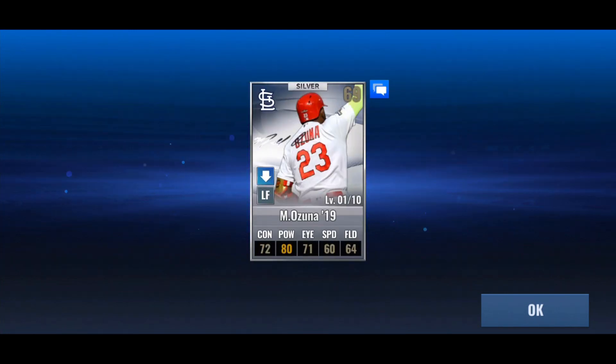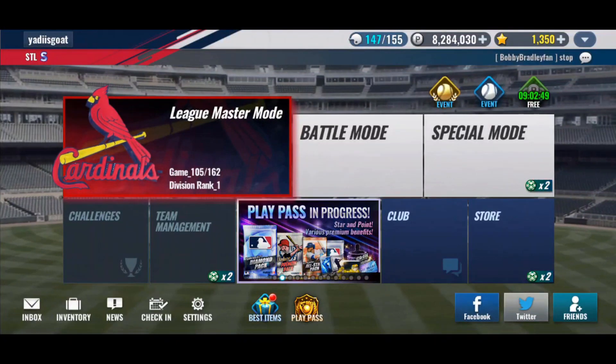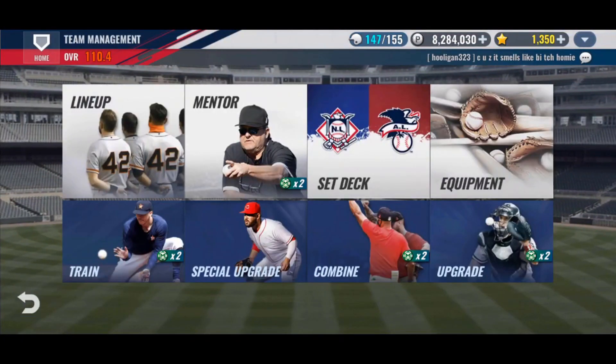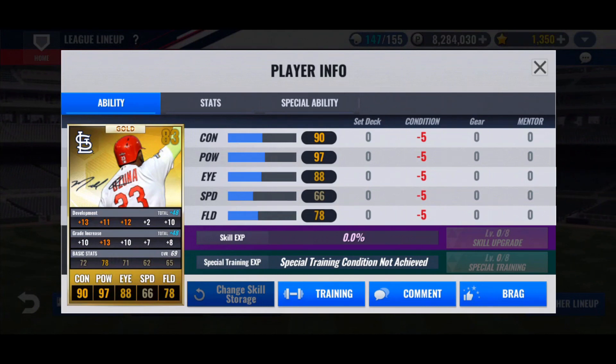I'm going to work on getting him trained and GI'd, and then we'll do skills. Marcel has been trained and taken to gold. For general rule, I try to stick to 12 speed and field or less. I'm going to finish him off with amp tickets. So I have 13 con, 11 pow, 12 eye. I think I'm going to finish it off with two more eye, and the rest seven to pow — I think that's the best way to go about it. He has 10 fielding and two speed. I typically like speed more than fielding, but both are very low, so I'm not complaining.